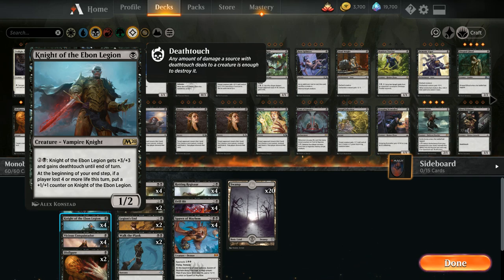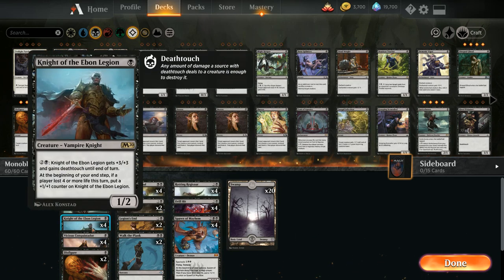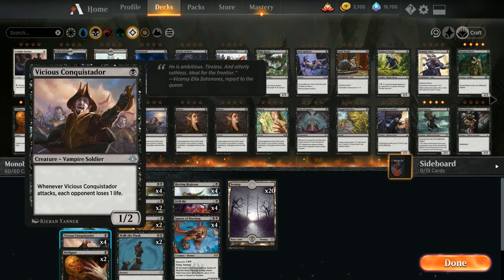Knight of the Ebon Legion also gets a +1/+1 counter at end of turn if our opponent lost four or more life this turn — or if we lost four or more life during our turn, though that's unlikely unless we had four copies of Spawn of Mayhem in play. We also have four copies of Vicious Conquistador, a 1/2 that makes the opponent lose a life when we attack — great at enabling Spectacle.